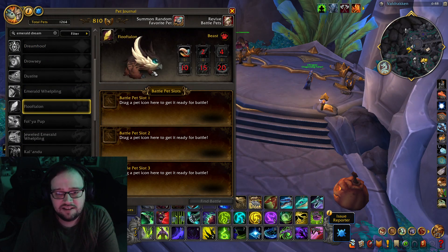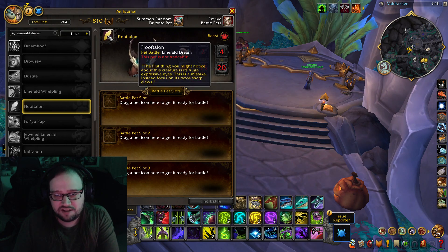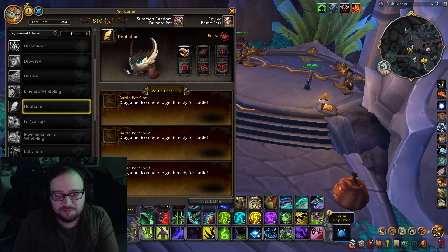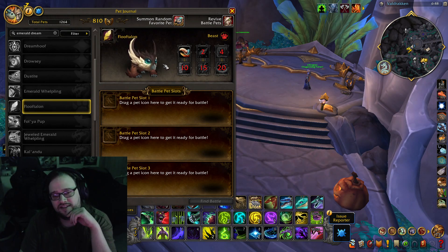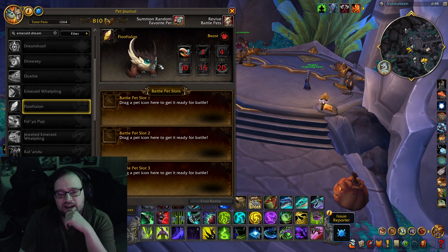Floof Talon — it's a pet battle, so you can just go get this one from a pet battle. The first thing you might notice about this creature is its huge expressive eyes. This is a mistake. Instead, focus on its razor-sharp claws. It reminds me of the owls from Bastion.